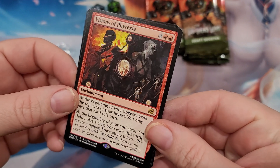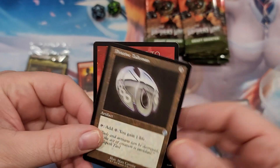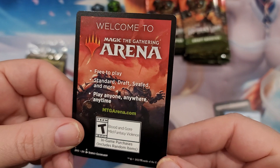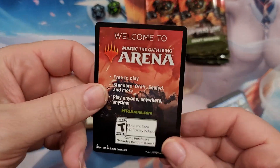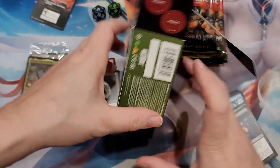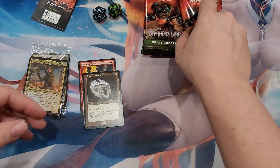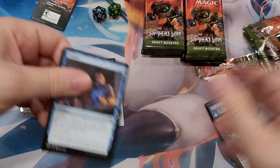Visions of Phyrexia, we got one of these old cards - not a very good one. Pristine Talisman's not any good. This arena code - they don't even give you an arena code in these anymore! Do they? They totally just cheesed out on the arena code. I would totally give that to you guys but there's no arena code - seriously. I'll totally give you guys a free code for arena players if there was one.